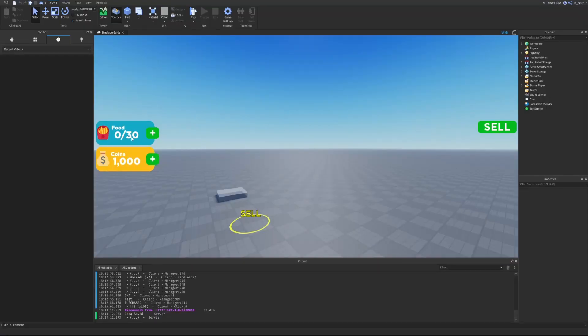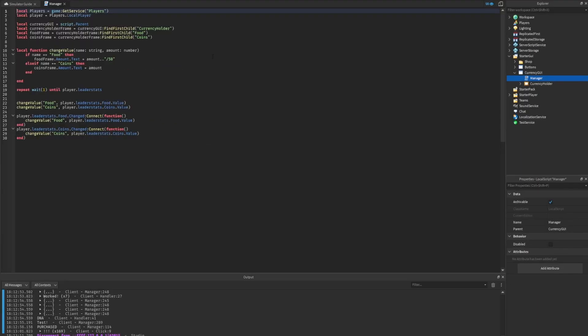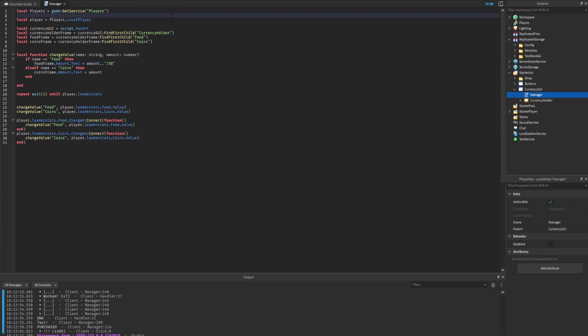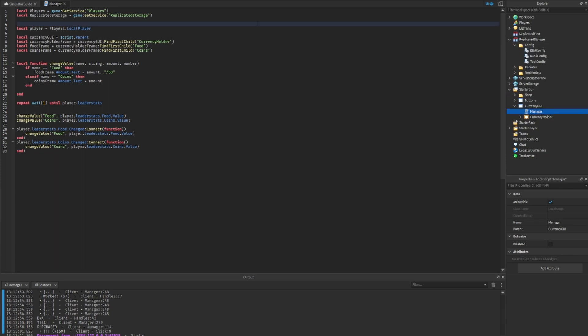The first thing we want to do is modify our CurrencyGUI to display the maximum amount of food a player can have. We go inside StarterGUI, the CurrencyGUI, and open the manager. Inside the manager we have the changeValue function which sets the text on the text labels. For the food frame it currently shows the amount slash 50 - we want to replace that 50 with the actual maximum food the player can currently hold.